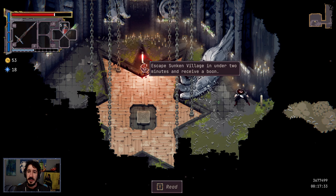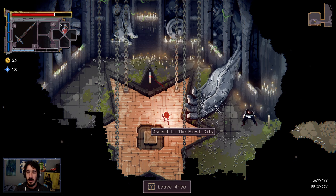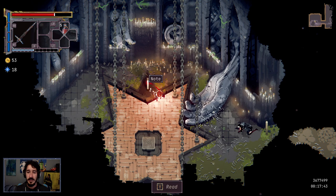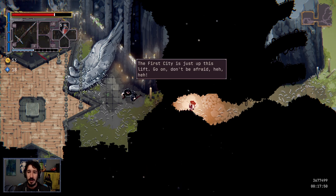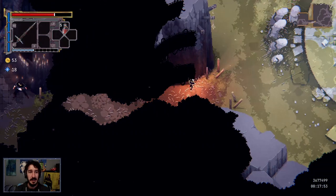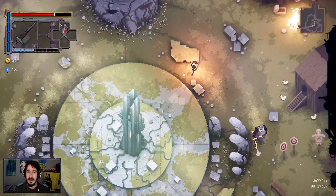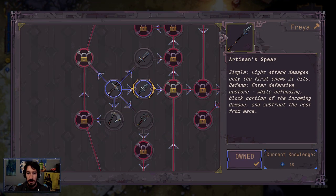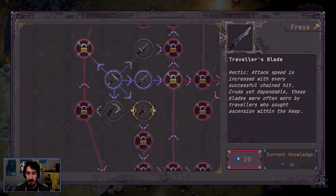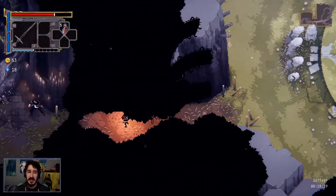Note: 'To Emma — escape sunken village in under two minutes and receive a boon.' Huh — in under two minutes? I wonder if I can do that. 'The first city is just up this lift. Go on, don't be afraid.' When someone does that, you should be afraid. I kind of want the big one — the two-hander. Okay, let's go to the first city.